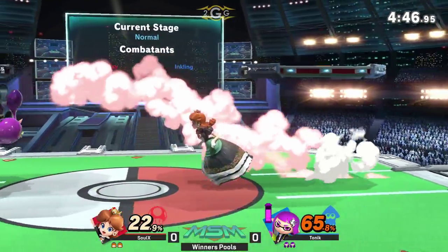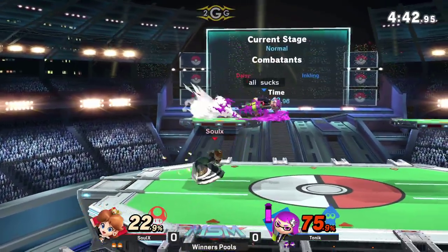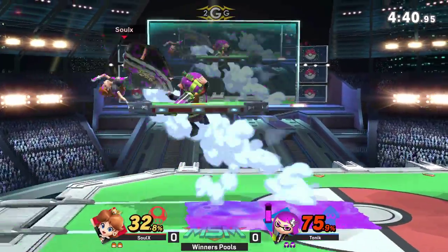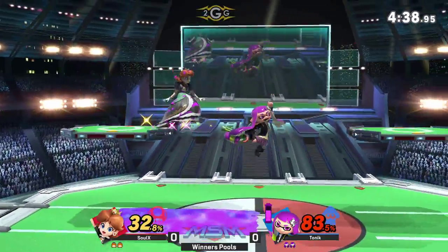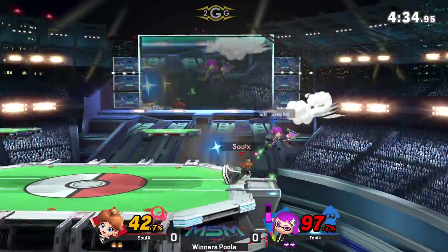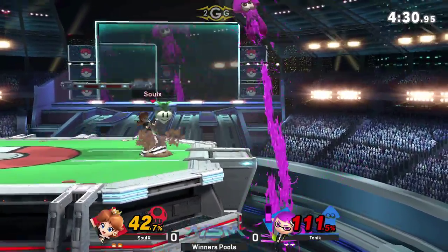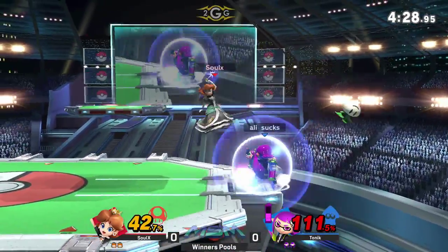I have to tech? Yeah, exactly. I thought I dropped that when I picked this character. But it's also like you can get your DI crossed up by the turnip and think you're going out and you get sent under the stage. And the grenade just bouncing off — bouncing off her head. Nice parry.